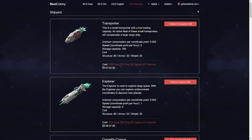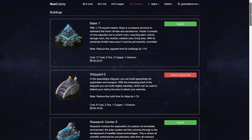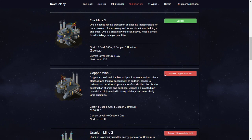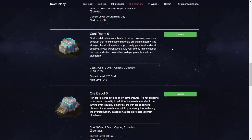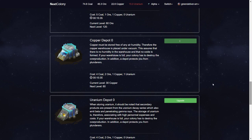What we're gonna do is go first to buildings and see what I have to upgrade. Coal mine, ore mine — I have to enhance the skills. I have to enhance the skills, and what I'm gonna do is upgrade the depots. I am going to upgrade those and go to the skills and learn those skills.